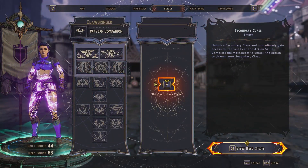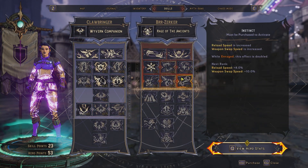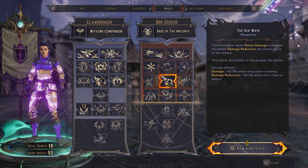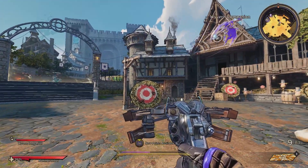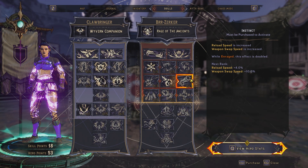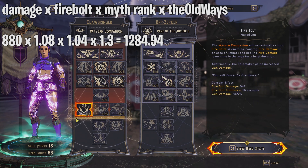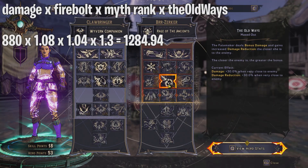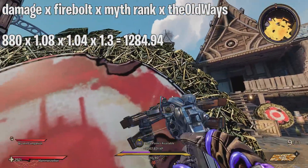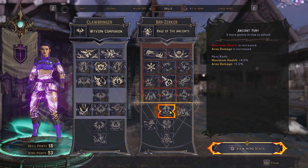Next I want to go over the Berserker tree combined with the Clawbringer tree. The main skill here is Old Ways, which is basically like Personal Space — the closer you are, the bigger the bonus damage. Max damage at very close range is 30%, and that is multiplicative with both Firebolt and Myth Rank. So: 880 × 1.08 × 1.04 × 1.30 = exactly 1284 damage. Area damage only affects splash weapons so we won't worry about that.